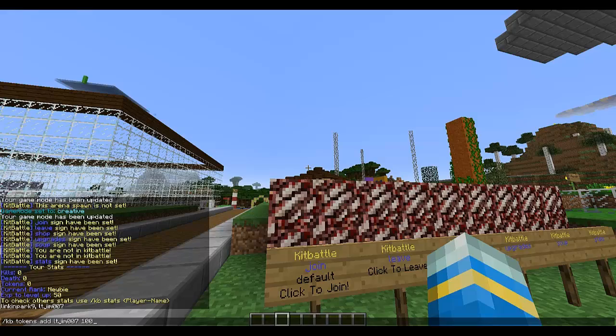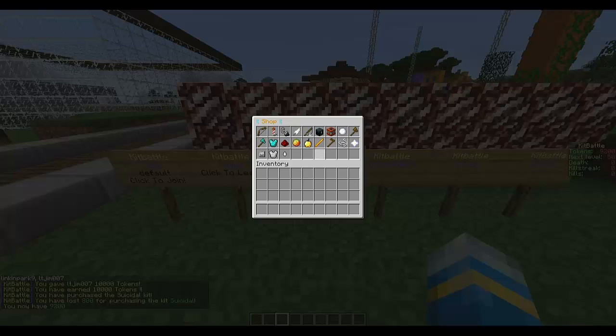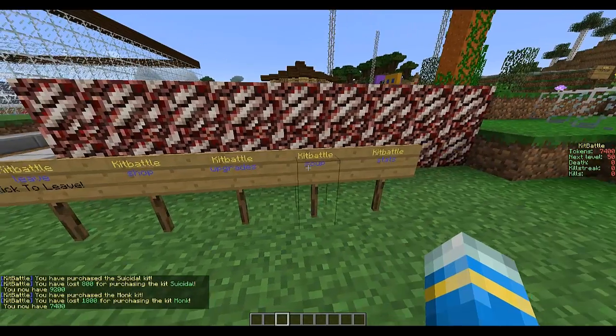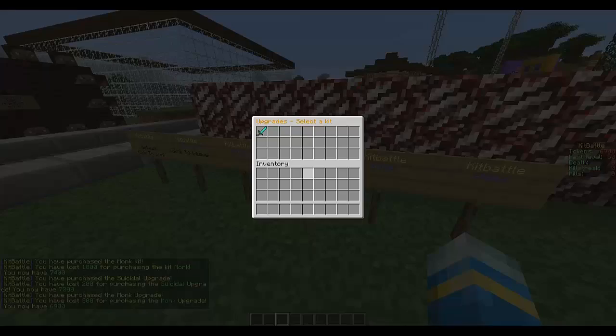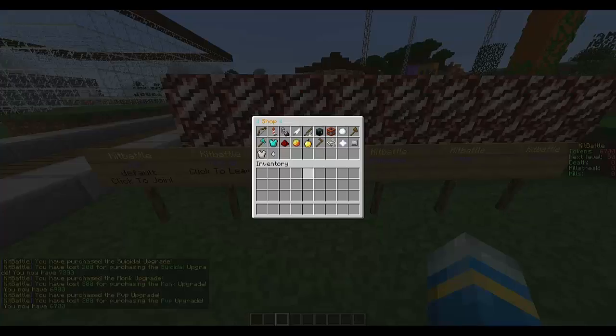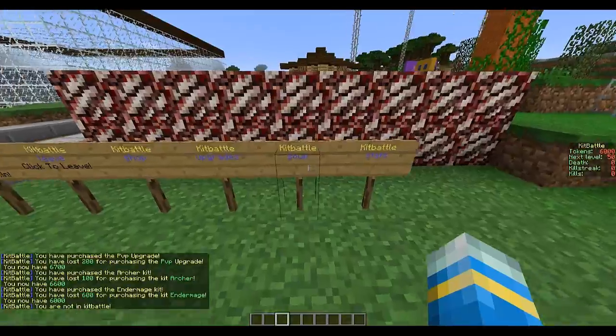Then 10,000 tokens. This will show in the scoreboard. In the shop you can browse upgrades and right-click or left-click to purchase them. There are lots of different kits you can get.